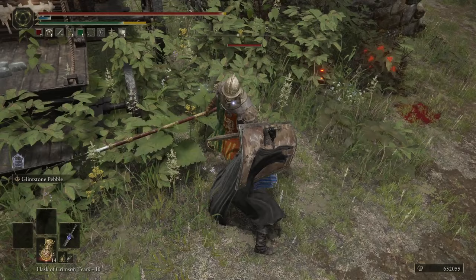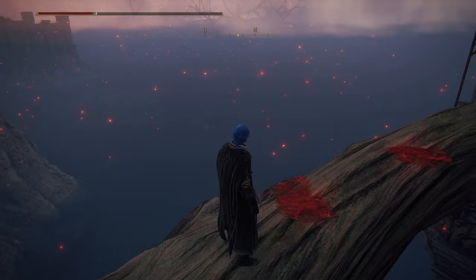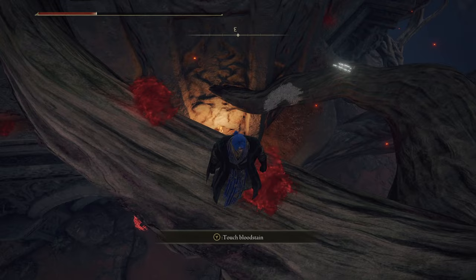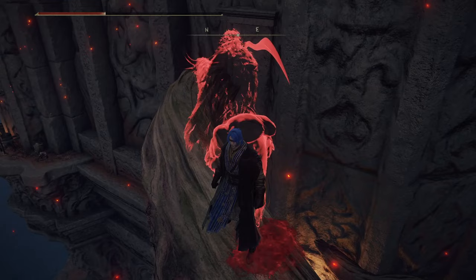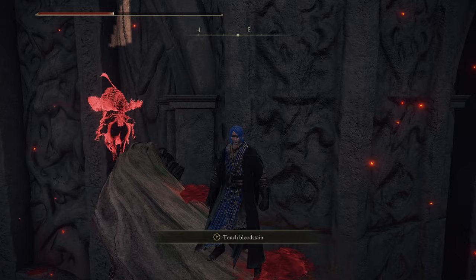Here's a weird one. I'm wearing the Taker's Cameo talisman — this restores health when you defeat an enemy, so lifesteal basically. We can get effects like this from Rykard's weapon the Blasphemous Blade or from this talisman. But what's quite interesting is that it works with bloodstains. There's a guy on the horse here; I have a little health missing, just wearing the talisman. When he dies I get health back, and I can activate the bloodstain again instantly — watch him die again and I get health back.